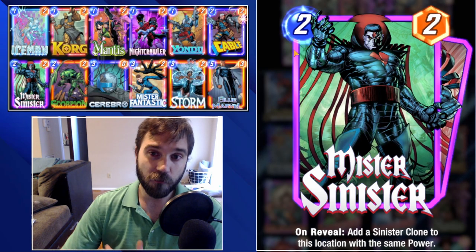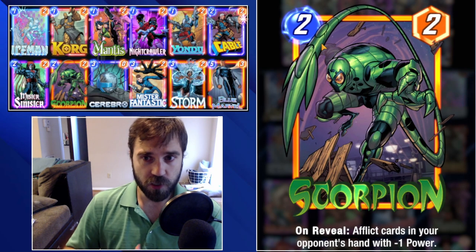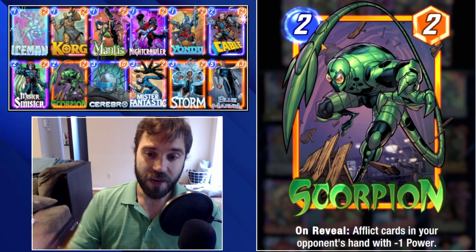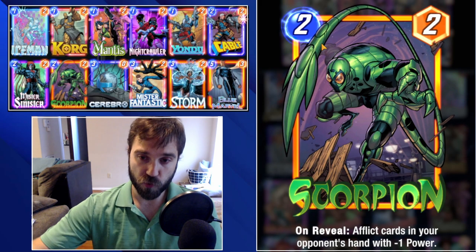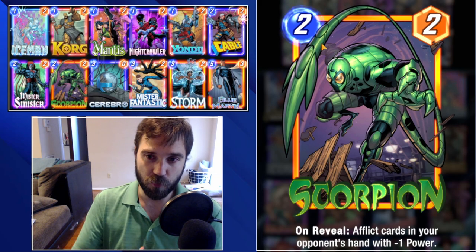Scorpion is going to be good in mirror matches — if the opponent is running a Cerebro, it's fragile, so if you drop Scorpion and it inflicts their cards with negative one, those cards are no longer benefited from the Cerebro bonus. Even if they're not running Cerebro, you get some upside depending on how many cards you can hit in your opponent's hand.